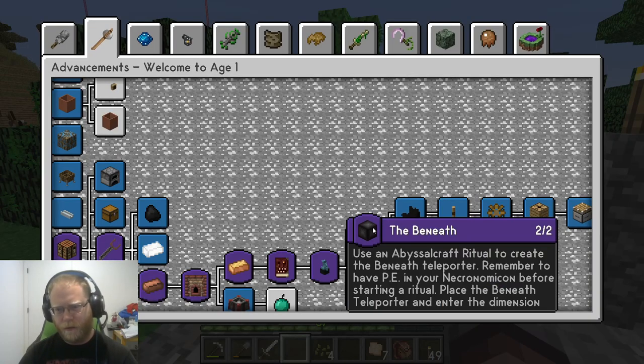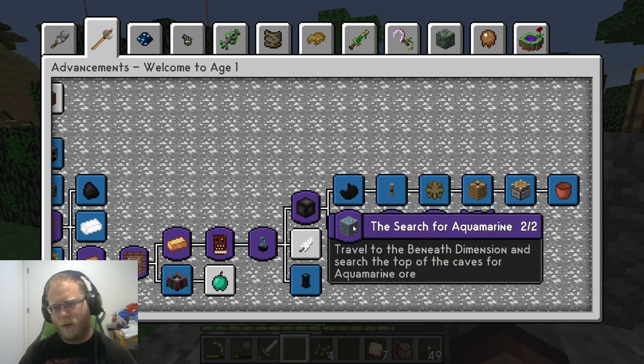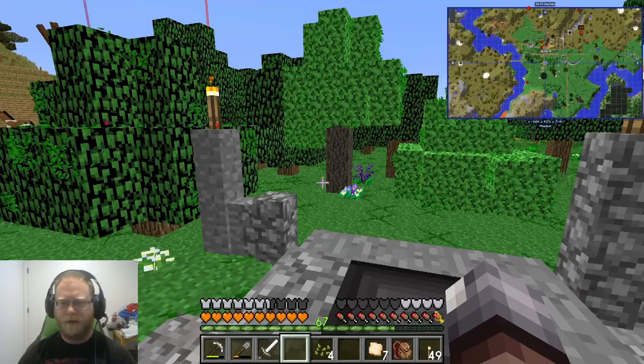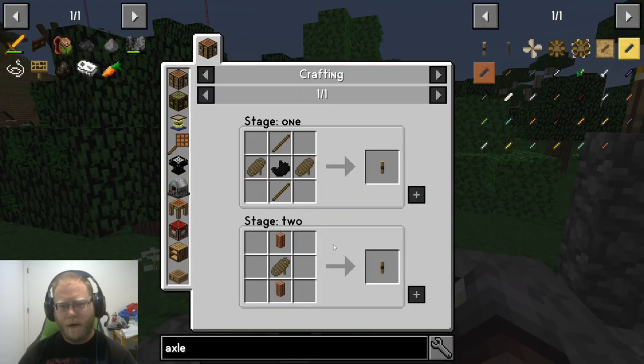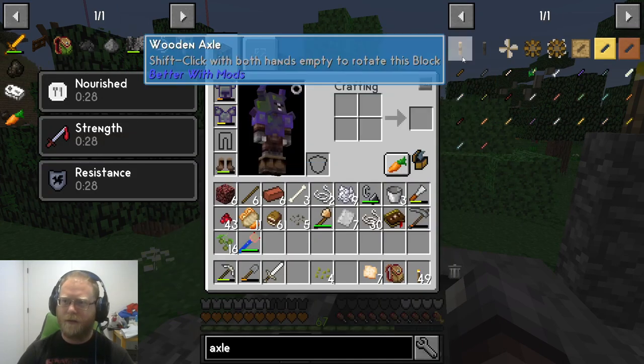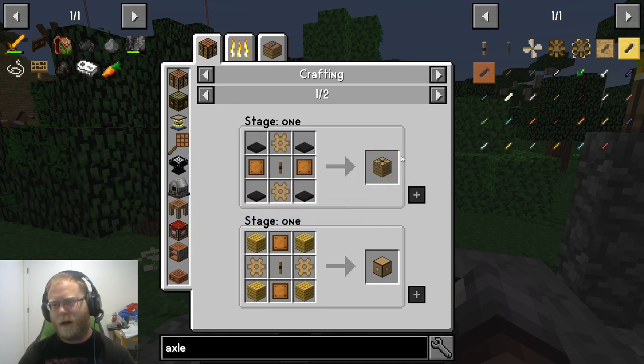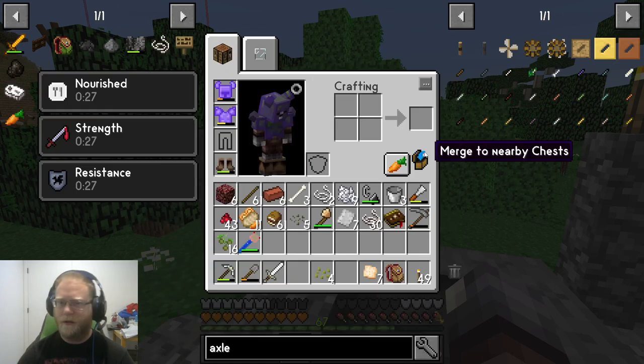So where we left off, we made this portal. The next step is that we need to travel to the bottom of the Beneath dimension to find quartz. We also require aquamarine from the same place so that we can start building these axles. This is an alternative recipe — don't mind this, you can't do this until you advance to the next stage. You're going to need quartz in order to build these axles. These axles go into these gearboxes, which allow you to power all those machines I showed you in the intro.